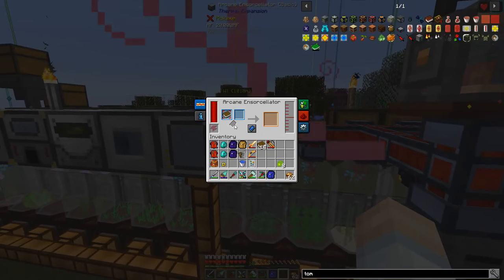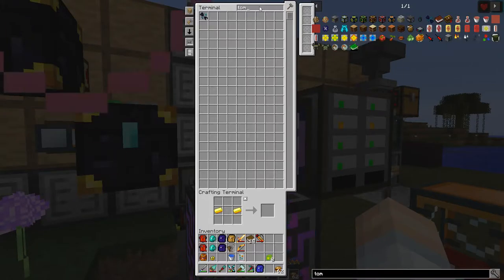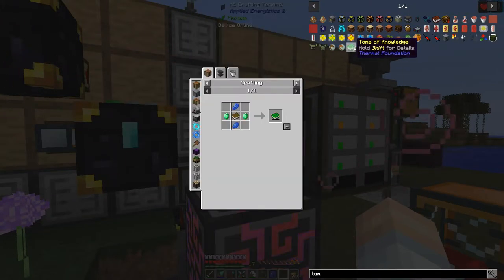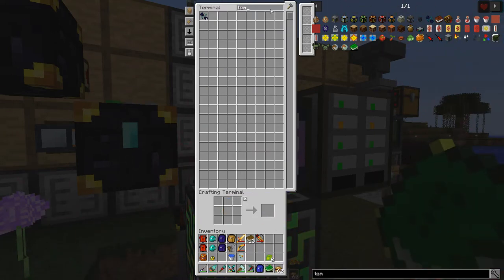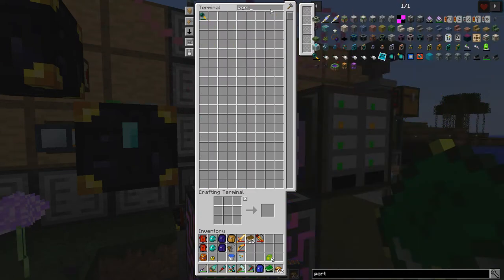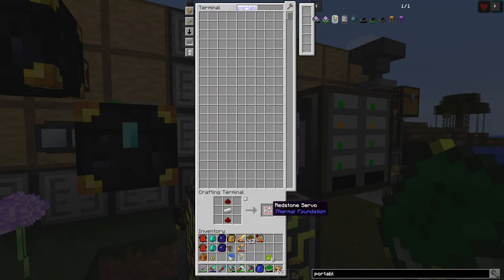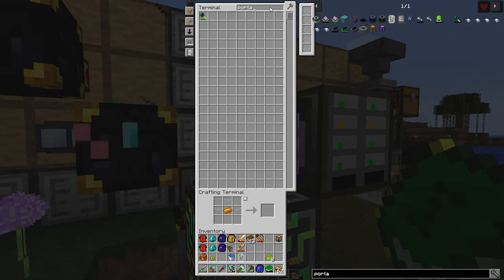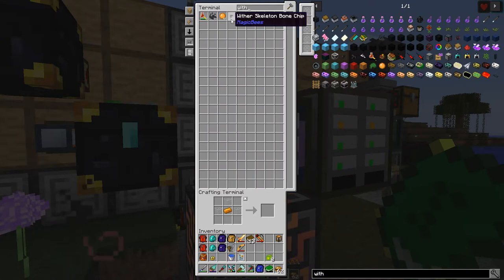I need to figure out how to get the experience here into some form of liquid - I think that's what's required. I'll be right back. Okay, we're back - I need to make another tome of knowledge and a portable tank. We also have the withering queen, which makes wither skeleton bone chips. Let me show you: nine bone chips make a wither skeleton skull fragment, and six skull fragments in the right recipe give you a wither skeleton skull. We're growing wither skeleton skulls - no more running nether fortresses!